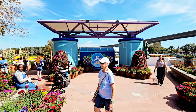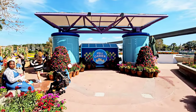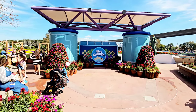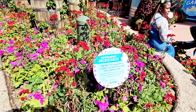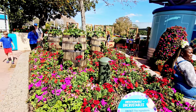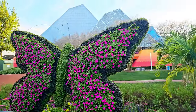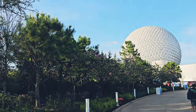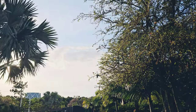Now we've got the PB and J Garden presented by Smucker's Uncrustables — which, sadly, I usually eat one of those a day. I probably shouldn't, but I do — it is what it is. Peanut butter and jelly garden! And more big giant butterfly topiaries right in front of the Imagination pavilion. On that note, we have seen the topiaries from World Discovery and World Celebration. Now we're going to head over into World Nature.